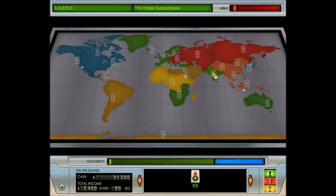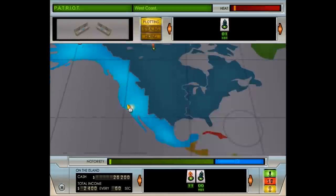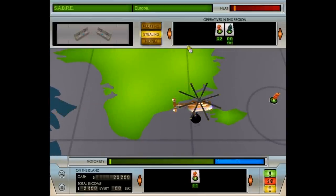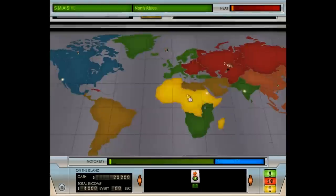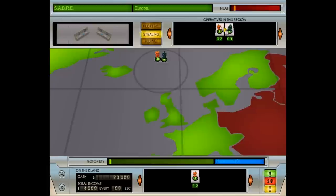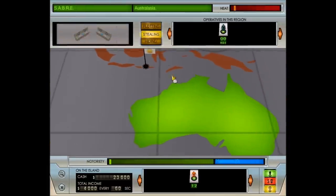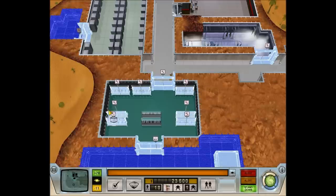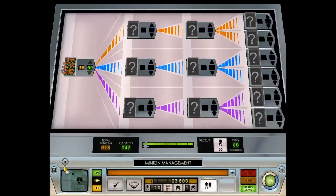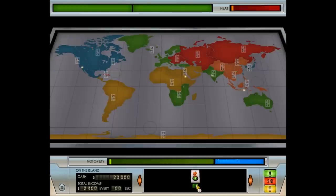I might move Cain over to Australia to do plotting. This number on the screen is not how many minions you have total — it's how many you have available on the island to send out into the world. So we've got 12 on the island but 18 in total. This is the dock — one of the places supplies will come in — and the other one is the helipad over here.